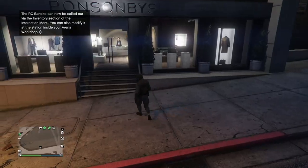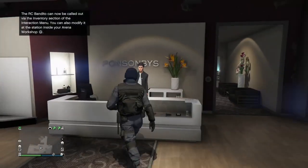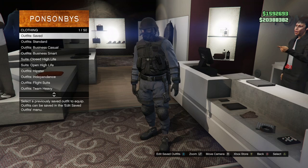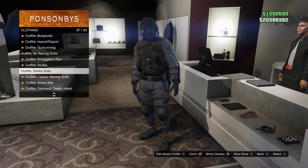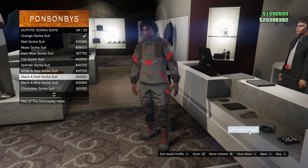When you load into Online, the first thing you want to do is save the outfit you didn't want to lose, because it's not going to be saved automatically. When you save it, make sure you save it towards the bottom so it doesn't mess up when you're trying to merge your other outfits. Once you save the outfit, go to the Gorka suit and purchase the Black and Red Gorka suit.